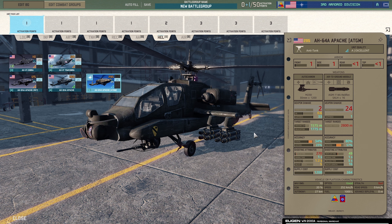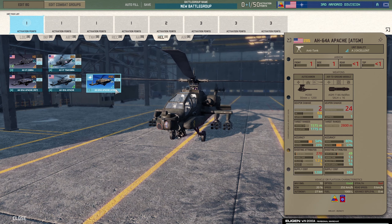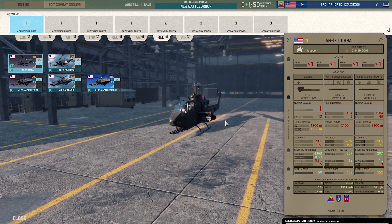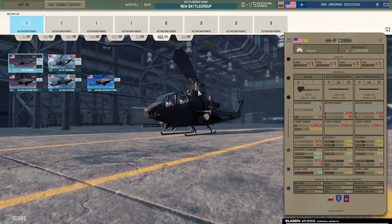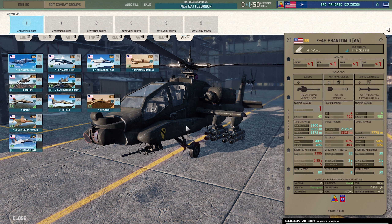Lastly, the AH-64A Apache ACGM — the worst nightmare for any armored division with no air defense. Combined with a recon helicopter it's honestly a nightmare — 16 Hellfire rockets, it can go in and sweep up everything. Probably easy to take out eight to nine vehicles quite quickly, including top-tier tanks. Combining the standard Apache, the ACGM Apache, a recon helicopter, and maybe a command helicopter — those four can sweep a battlefield very quickly. Probably one of the best helicopters in the game.